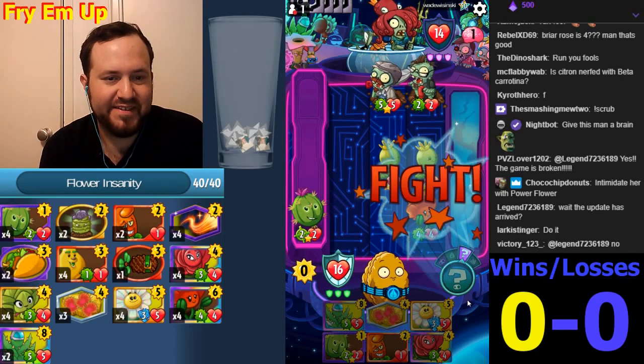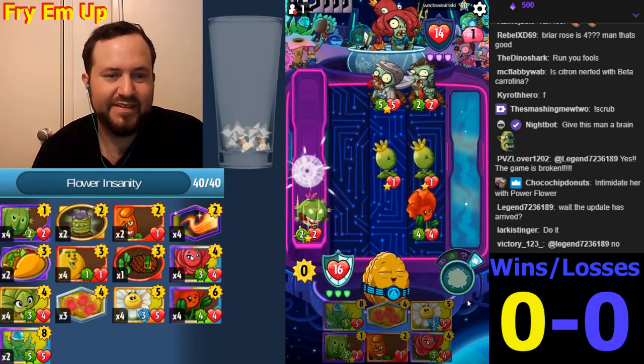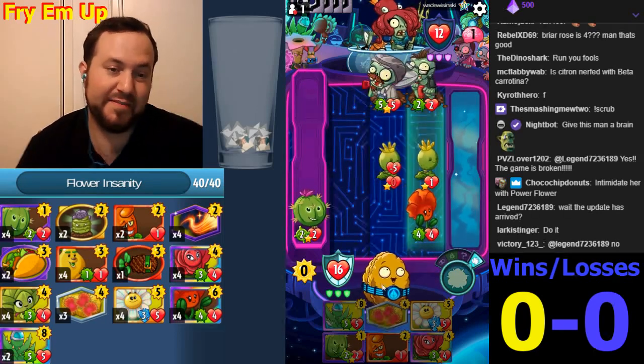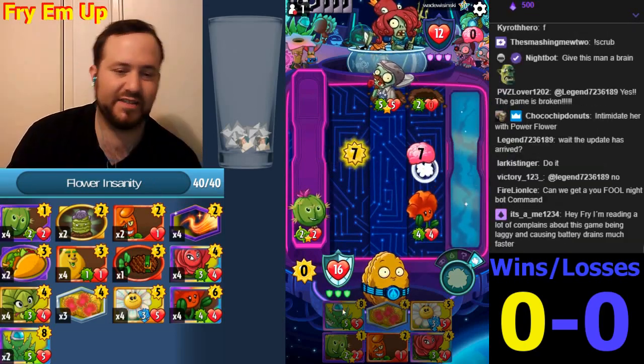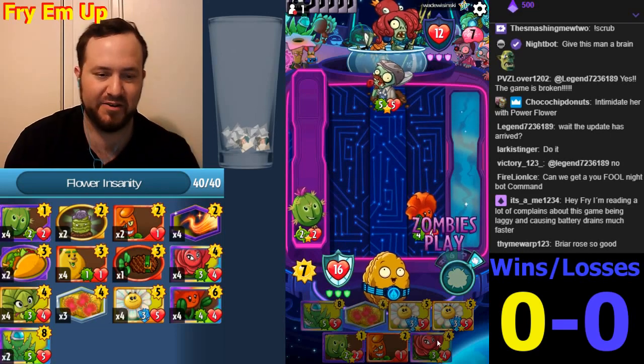The update has arrived. Power Flower again — this is 5 damage, we're protecting our Block Swing, which is fine. It is going to be so hard to kill us with all the healing in this deck.